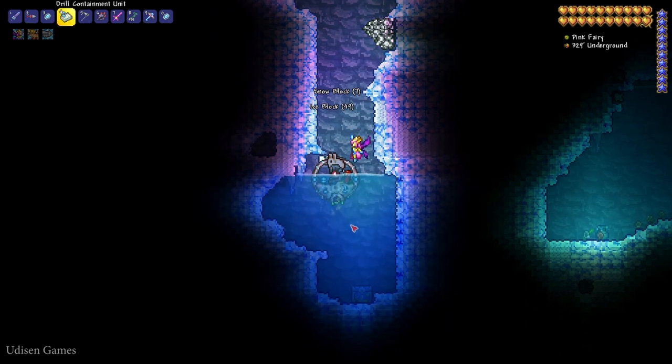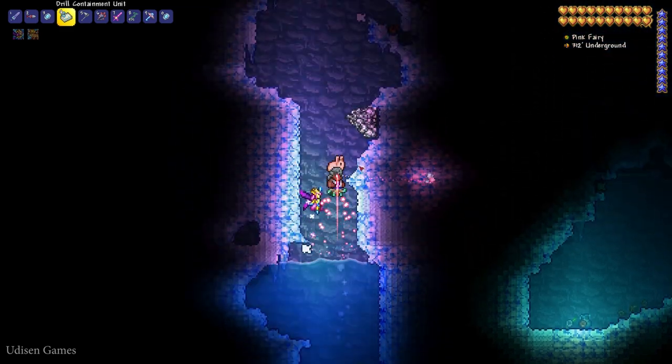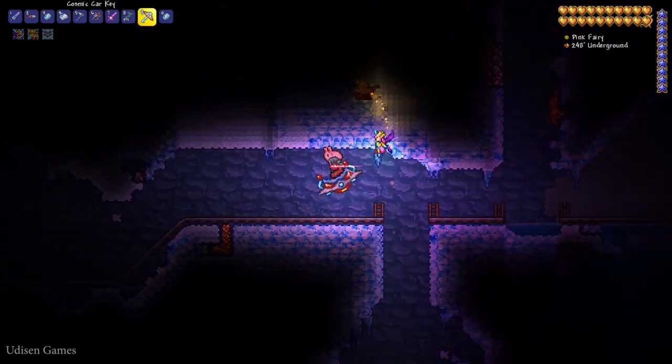Break down and inside the lake, find a chest. Here, find two gravitation potions. Also, very near, we have another gravitation potion.